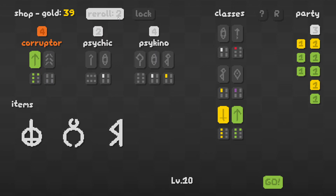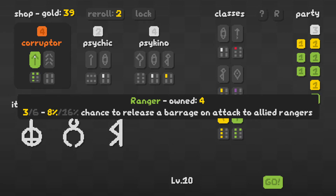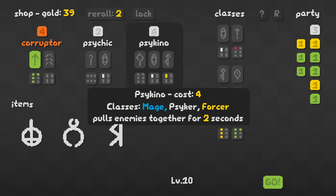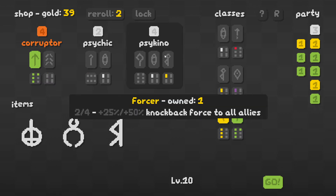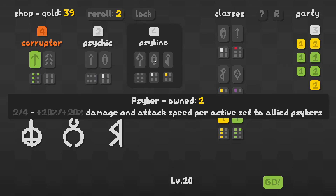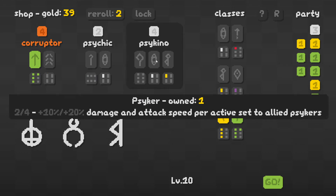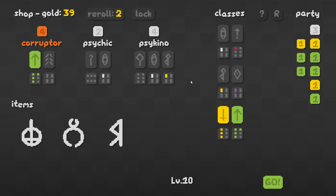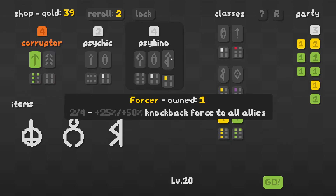Let's reroll. A Corrupter — another expensive dude. Spawns three small critters if the Corrupter kills an enemy, interesting. A Psykino — pulls enemies together for two seconds. This one at least plays into my warrior synergy... actually a Forcer synergy. They're reusing the same colors but the symbols are different, I see that now. It would give me Psyker Synergy level one and also Forcer Synergy level one. How big can my party get? That's what I really need to know.